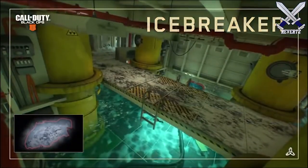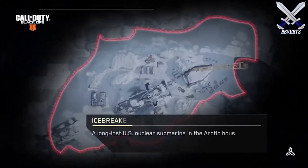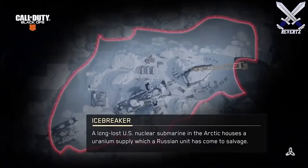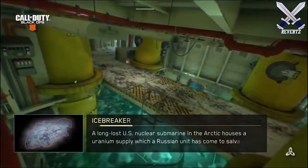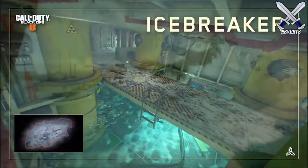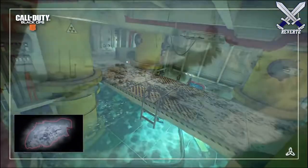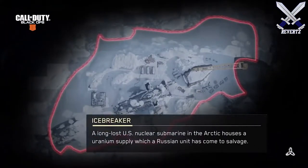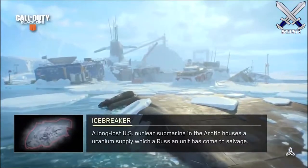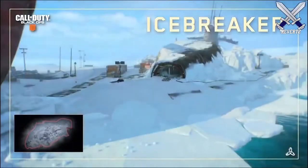The second map is called Icebreaker, which is set on a U.S. nuclear submarine in the Arctic. It's a pretty unique theme and I really love the cold snowy aesthetics of the map. It does look very tight as well — you're definitely going to be able to spot enemy players easily because of that. However, something like a snowy or arctic camo for your gun and specialist character is going to help you blend in with the surroundings.